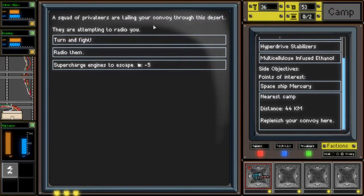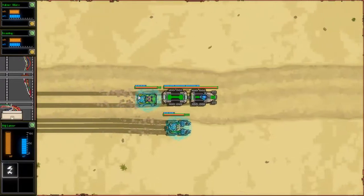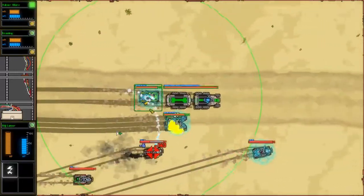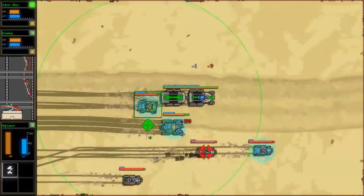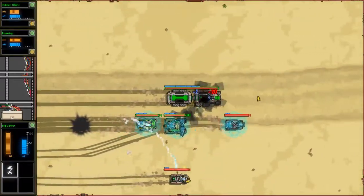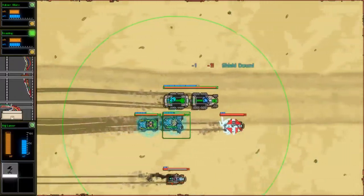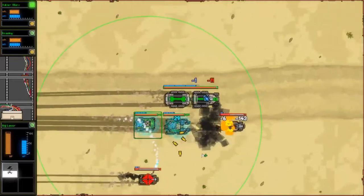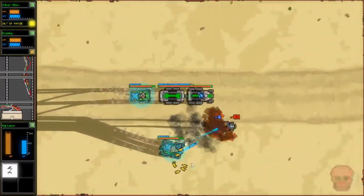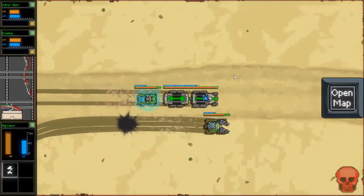A squad of Privateers are tailing your convoy through the desert. Turn and fight. Coming east. Take loot. Oh, that's where I got those weapons.